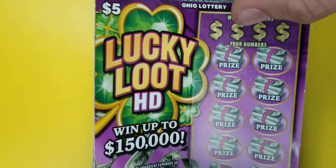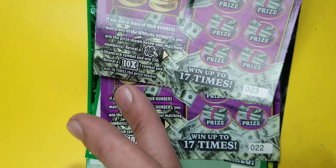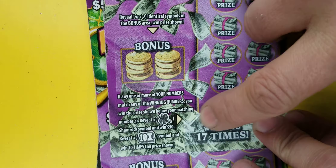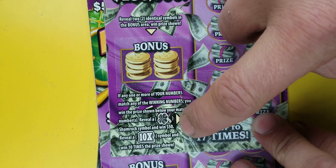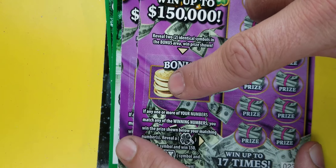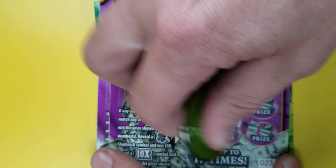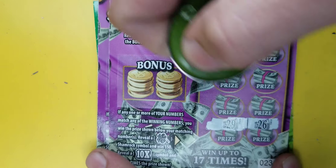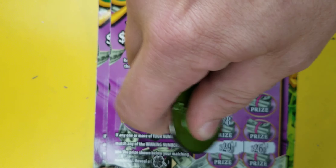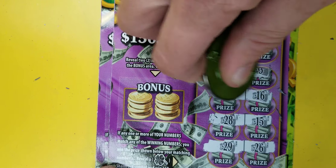We're gonna do Lucky Loop first. We got ticket 23 and ticket 22. We're looking for a 10x or a clover for a prize past $50. We also match winning numbers and got a little bonus spot. Let's start at the bottom, go symbol hunting - let's find a clover today.